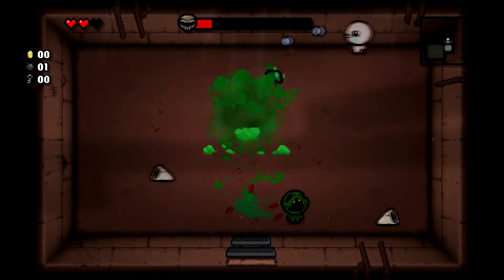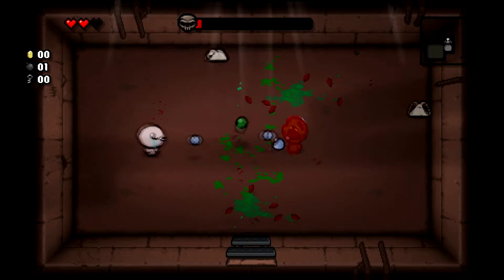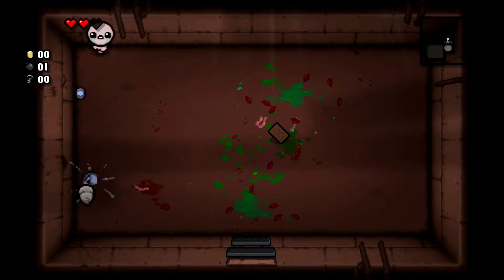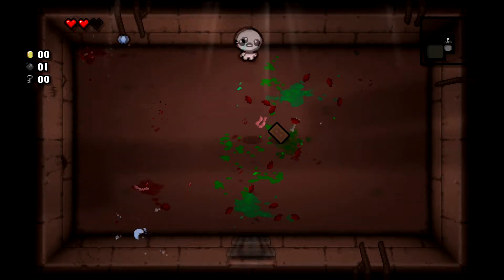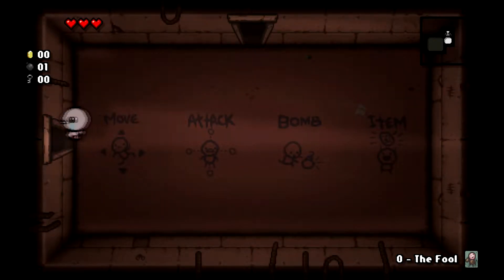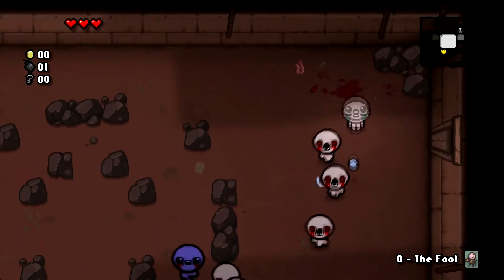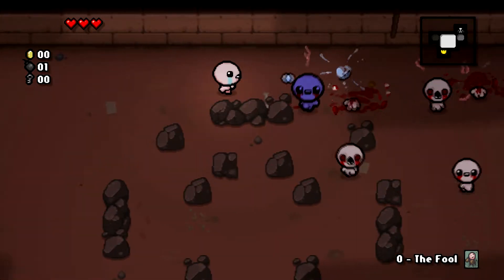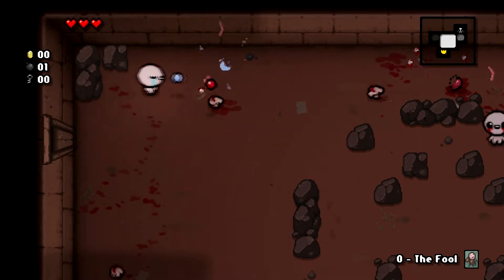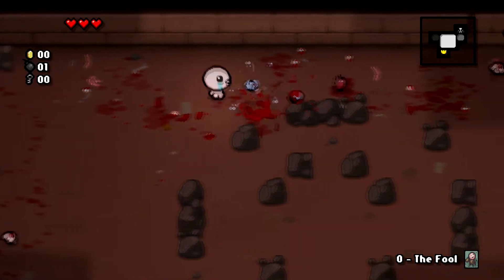Gotta love these projectile vomit people. Just gotta stay out of his way. Perfect. And he left us a card to say hello and that he loves us. The card says The Fool! Where Journey Begins. Basically, that'll send us back to that room that we were just in — our starting room of the floor. So that's a good way to escape unnecessarily bad situations.